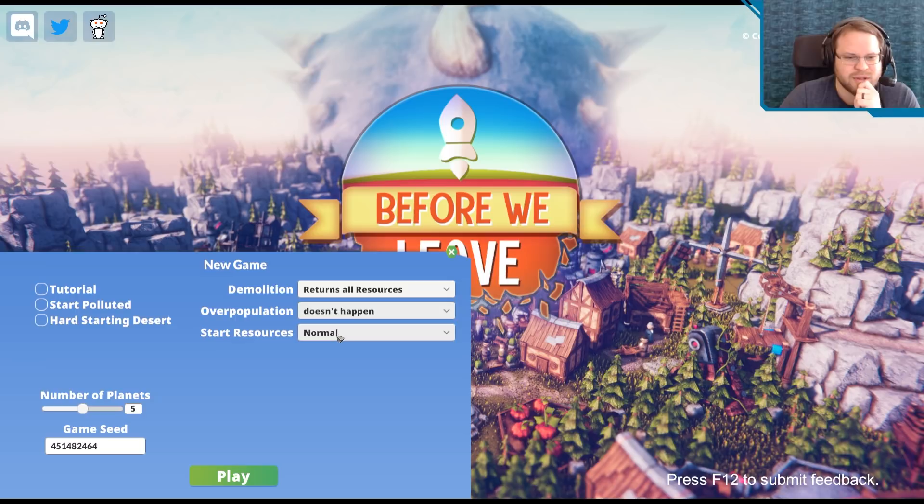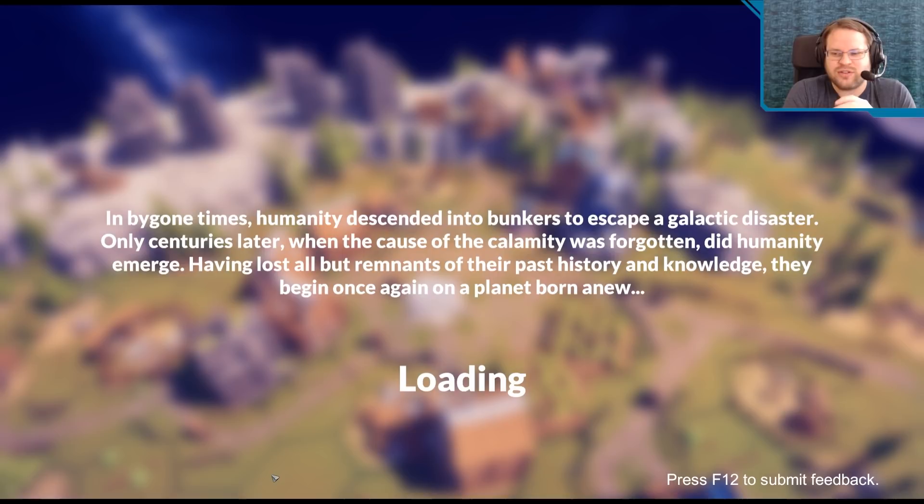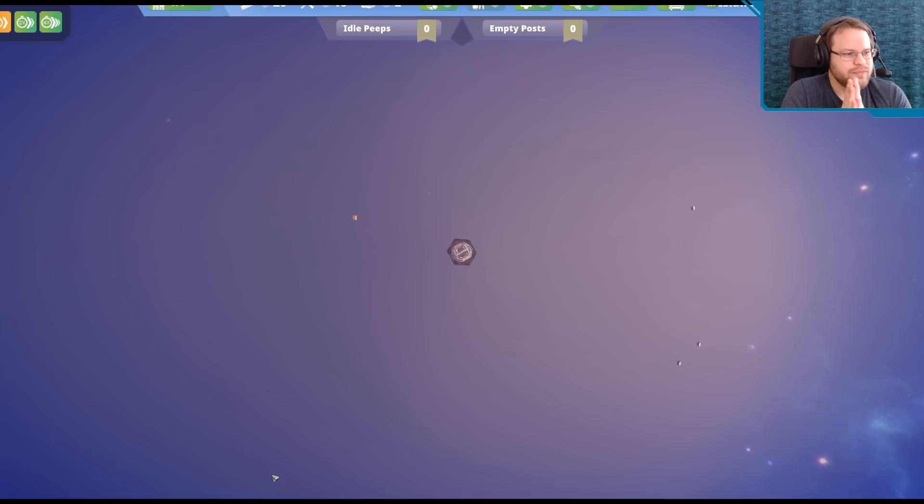Overpopulation — doesn't happen. Start resources — I'll be fine with that. Demolition returns all resources. Start polluted. Heart starting desert. Number of planets — cool. Let's just get going. I'm just going to make it so these people can breed endlessly and we don't have to worry about overpopulation problems.